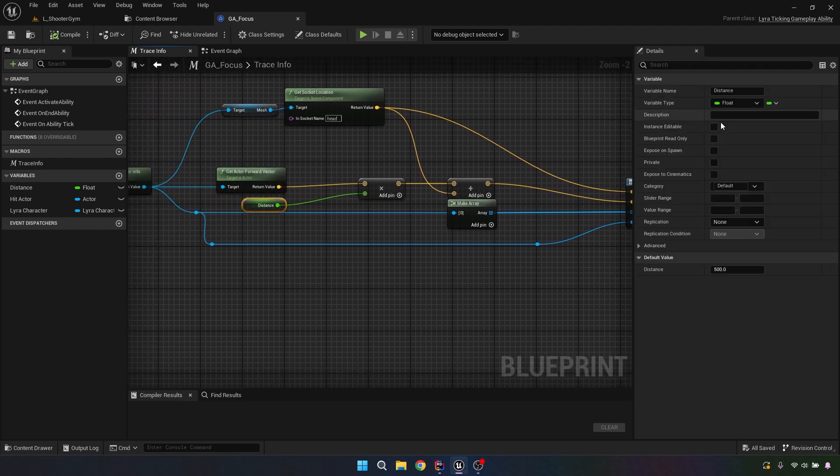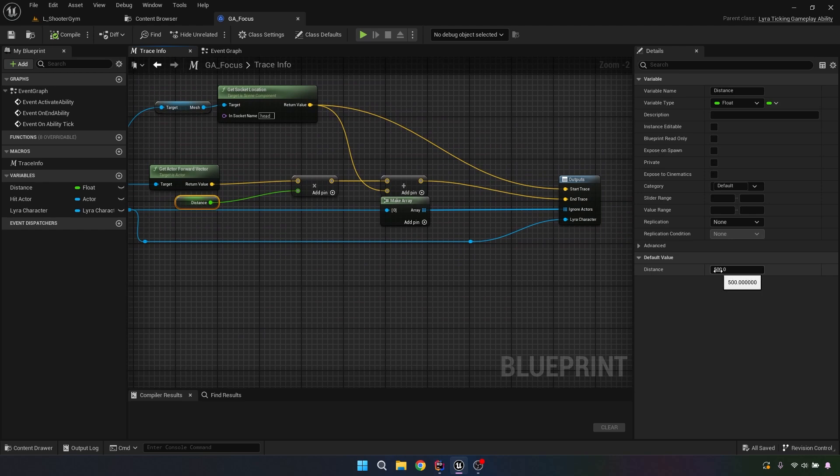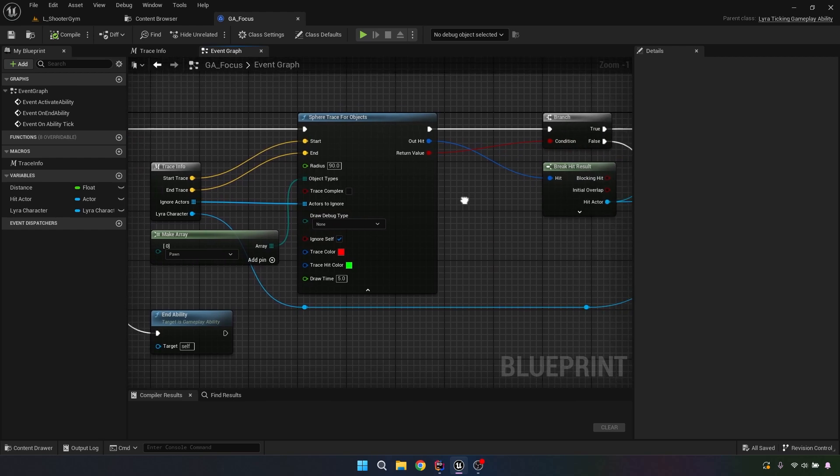You're going to kick out the socket and you're doing a distance. I've set mine to 500. You can bring it lower if you want the avatar to be closer, or put it out to 1000 if you want to lock onto someone far away. I think Lyra was originally 350, but they used a larger sphere trace than I did. I'm actually using a radius of 90. The start trace goes to the start and end, actors to ignore, then the Lyra character and the pawn. I think I turned the debug off after the video.